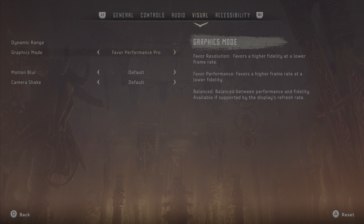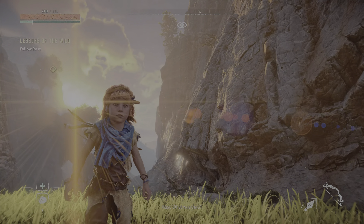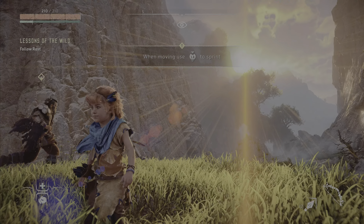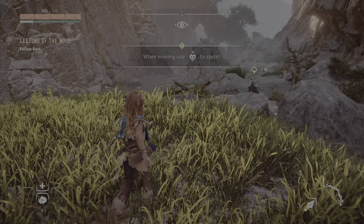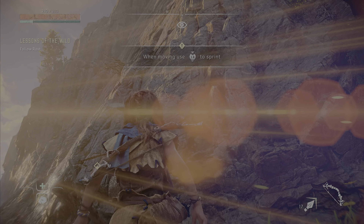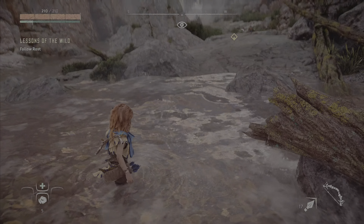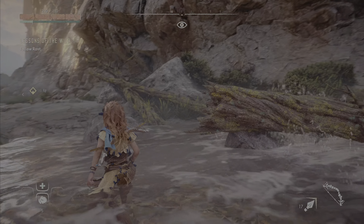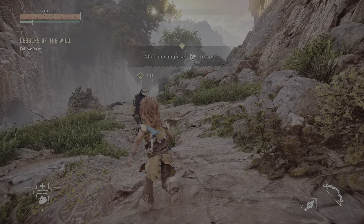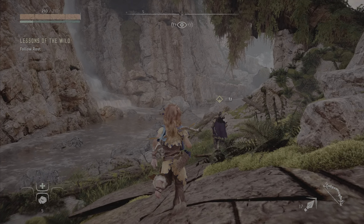Let's switch back to Performance Mode now and take a look at that same scene again. Have a little look at her face and head, the details on the rocks and stuff. It still looks really, really sweet to me. Take a look at those rocks — maybe they were a tad sharper in Resolution mode, I guess. But sometimes I think things can look overly sharp to the point where it looks unrealistic. I think this looks absolutely spot on, to be honest. Let's follow matey boy — we get that lovely smoothness all the time. I don't think you can beat this. Performance Mode is absolutely the way to go with this. Still looks really, really nice. There's definitely a jump above the base PS5 edition.